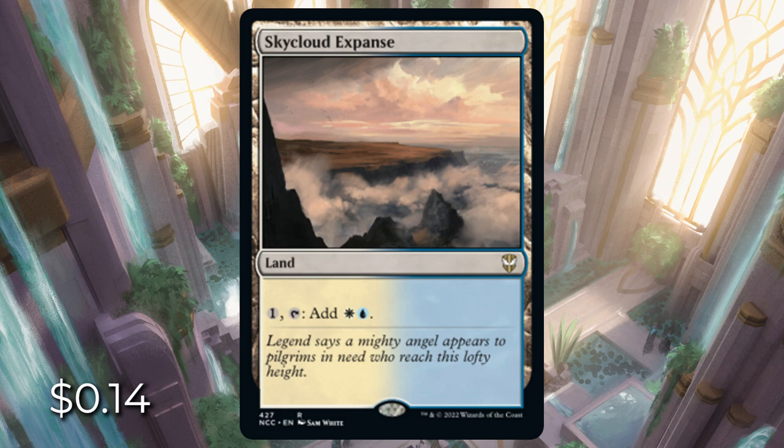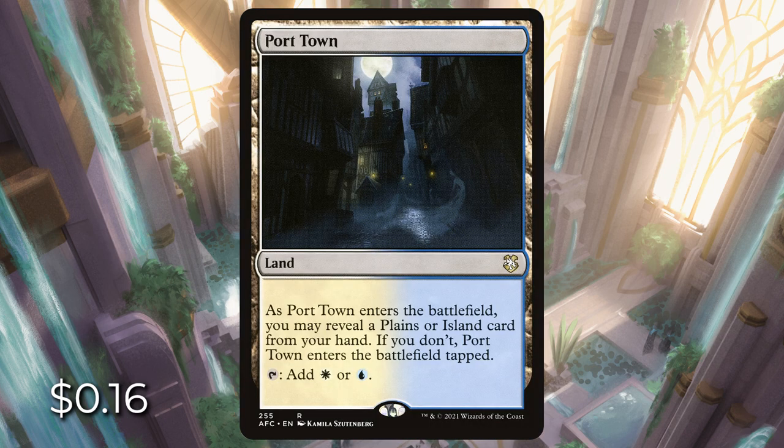Sky Cloud Expanse — this is what I call the Signet Land — going for $0.14. Instead of it being on an artifact, we have it on a land, and what's great is that it enters untapped. Next is Port Town. When this enters the battlefield, we can reveal a plains or an island from our hand. If you don't, this does enter the battlefield tapped, going for $0.16.